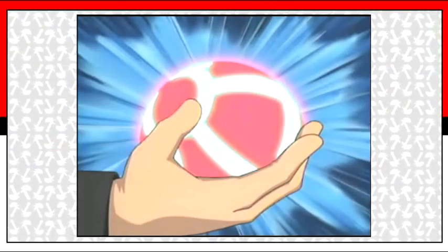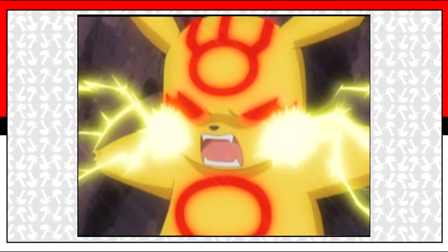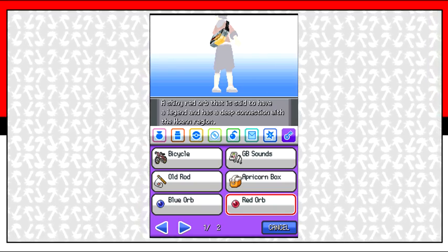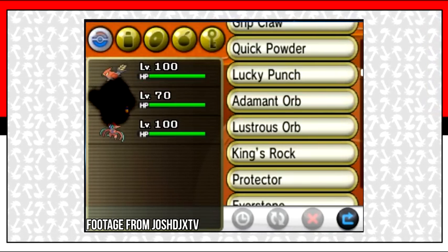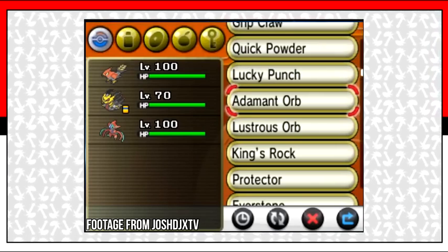Originally, when their respective orbs were near Kyogre and Groudon, their markings would glow and they'd become much more fierce, as seen in the anime. Using this, fans are suggesting that the red and blue orbs will become held items instead of key items in the new Pokemon Omega Ruby and Alpha Sapphire games. And like Giratina, while holding their respective orbs, they will change into either Omega Groudon or Alpha Kyogre. This theory seems very likely, and so far there isn't anything that can prove it wrong until we get more information.